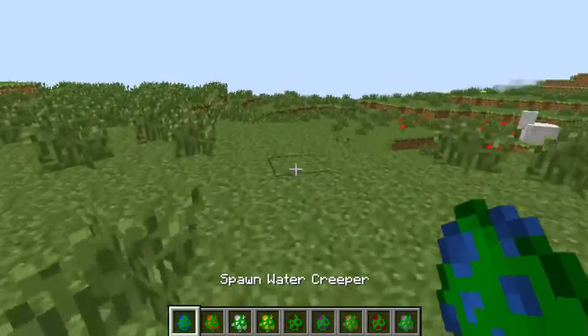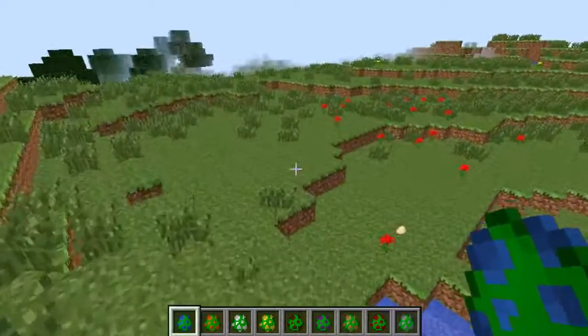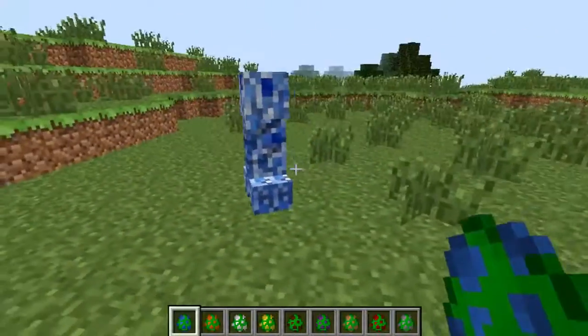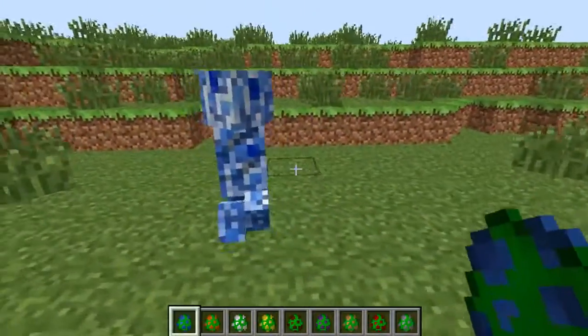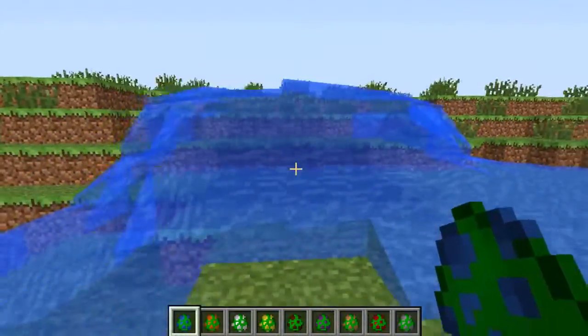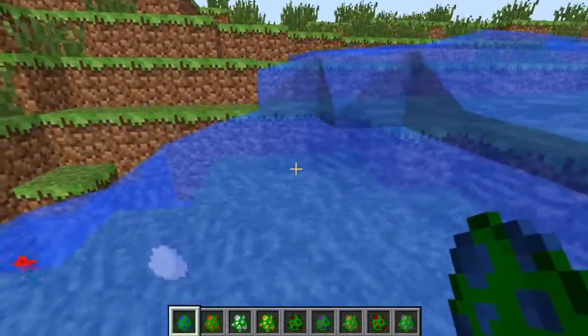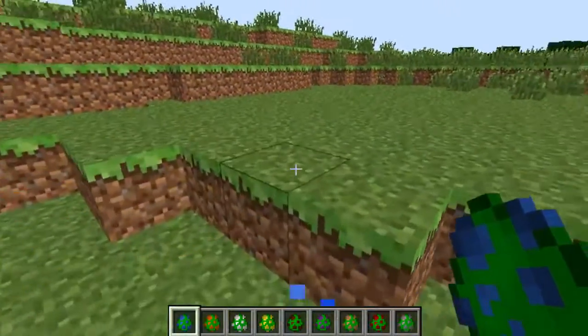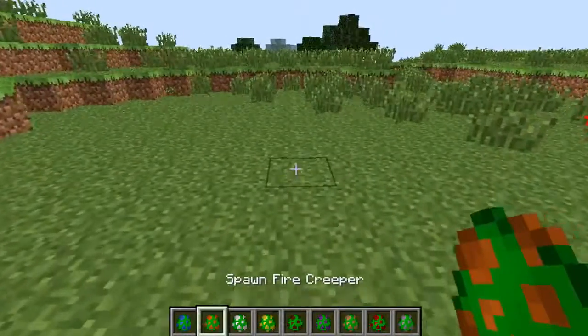The first one I'm going to show you is the water creeper. I'm just going to move away from the chest so not too much destruction happens. Here is the water creeper — he's nice and blue, obviously doesn't want to talk to us, but if we hit him he's going to want to know about it. So much water! He just spawns a crapload of water, which is fairly inconvenient for you.